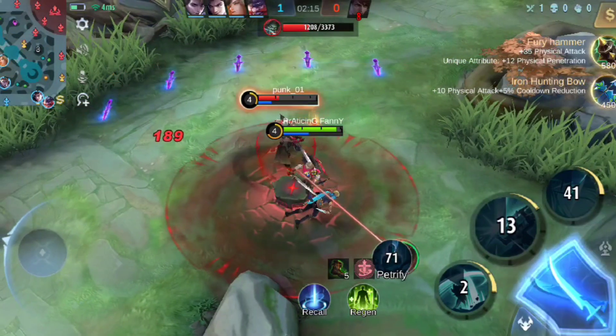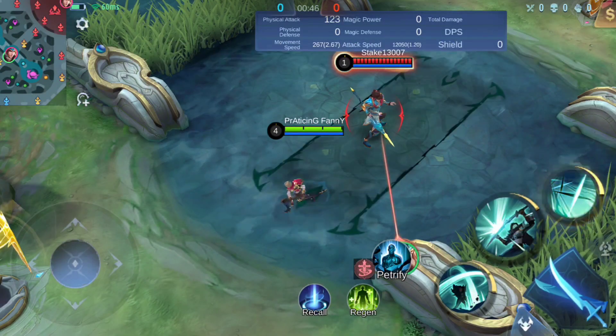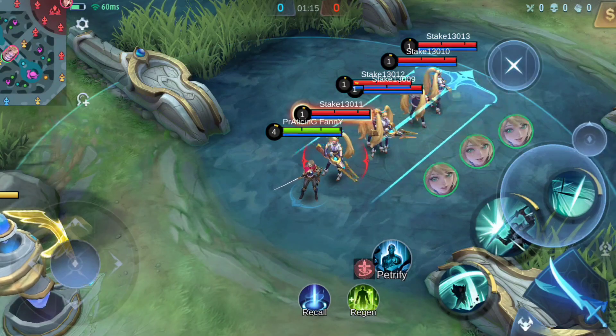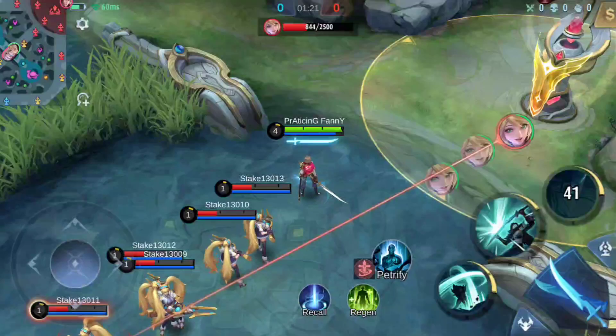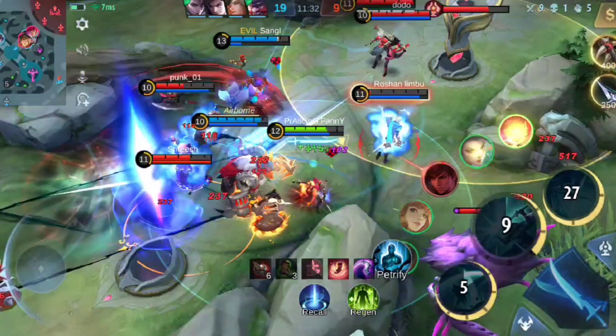Now, finally, her ultimate. Electo, Final Blow. Benedetta clenches Electo and slashes forward after a short delay, slowing all targets on the path for a second. She is untargetable during the dash. After dashing, she detonates the sword intent on the path, strangling the enemy with the sword intent for a few seconds, dealing physical damage and slowing the enemy.